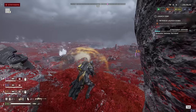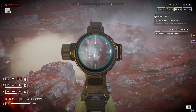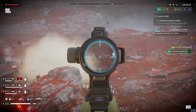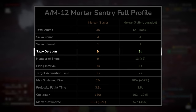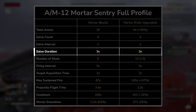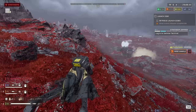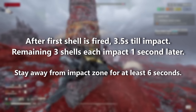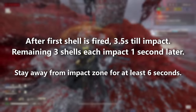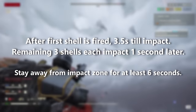For the breakdown analysis — to put numbers on how the mortar sentry works in-game — after acquiring a target, the mortar sentry will begin firing its shells high into the air above the target. It takes 3 seconds to get all 4 shots in the air, and the first shell will land in about 3.5 seconds after being launched, with the other 3 shells each coming in 1 second later. In other words, once the first shot of a salvo has been fired, you have 3.5 seconds to keep an enemy in the area, or for yourself to vacate the area.